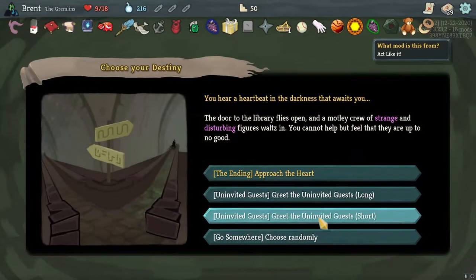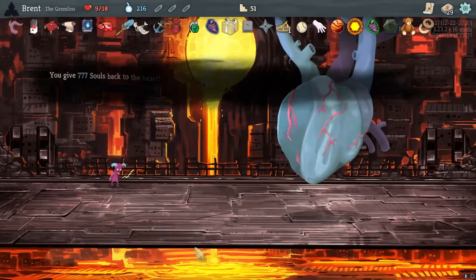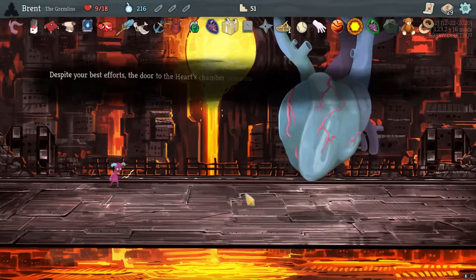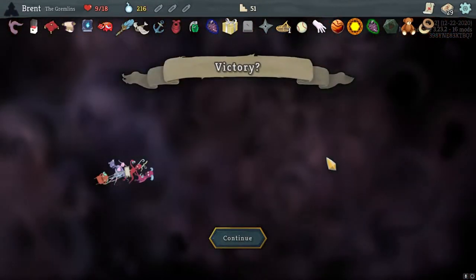Alright, so we can't do this one. Approach the Heart - something evil. Give the souls back. Squirt for once more. This is the normal ending, and I am totally fine with that.